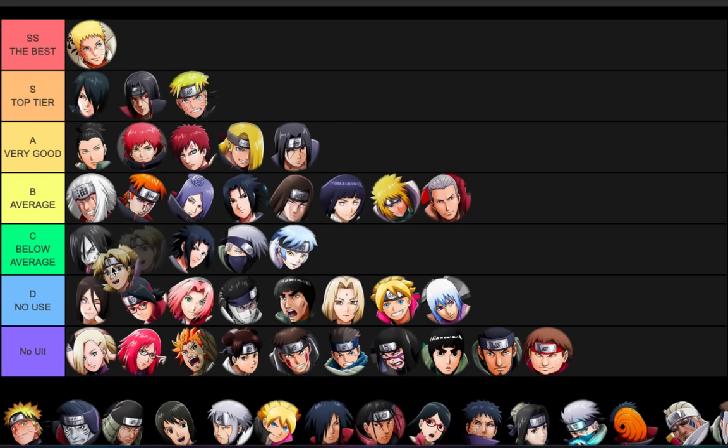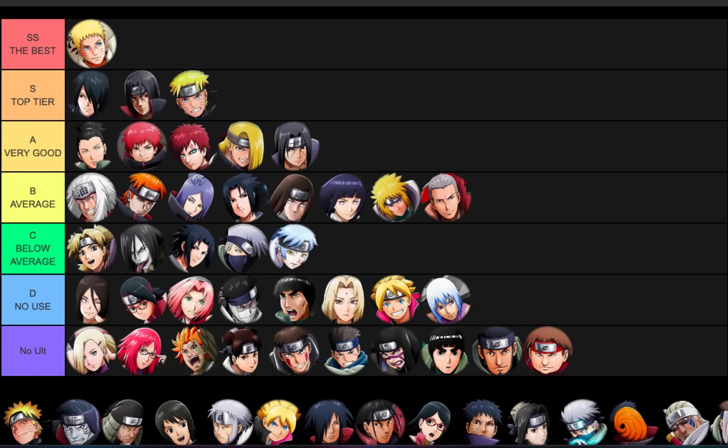Temari - top of C. She used to be very unique and her ult was actually quite good - it activates fast. But it really depends on the tile arrangement. If you have her in one of those corridor maps she can be annoying with her range and bear traps. But nowadays a lot of ninjas can just hit over the wall and deal with her easily.